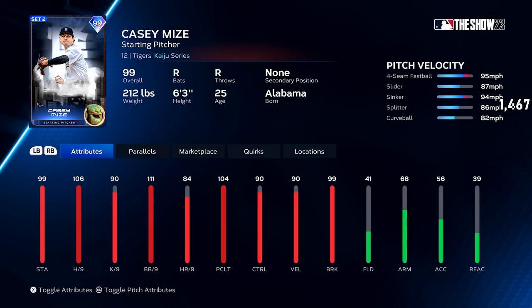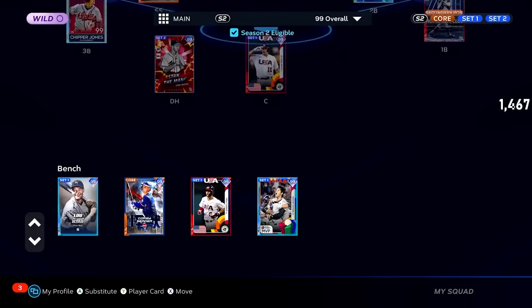Pitching this game is going to be Casey Mize, Kaiju series, pretty good card across the board. Hits per nine is okay, clutch is okay, walks per nine is really solid, but the pitch mix is there with the break and the control's not bad either. He'll be really good with JV's boost. Unfortunately, I can't activate it because it's gatecapped behind a parallel one lock where I have to get to that if I want a tier three boost for Tigers and I don't have the time for that right now.